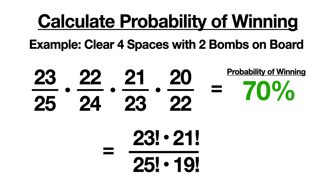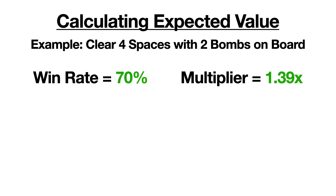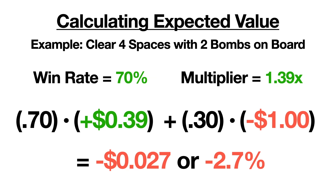Then I actually played this scenario on Mines, and found that the multiplier for clearing 4 spaces with 2 bombs on the board is 1.39. Now that we have the multiplier, we can calculate the expected value of this specific bet. Let's say we bet $1. We'd expect to win this bet 70% of the time, profiting $0.39 each win. The other 30% of the time, we lose our $1. This comes out to an expected value of negative 2.7 cents per play, or negative 2.7%.